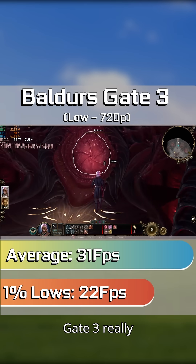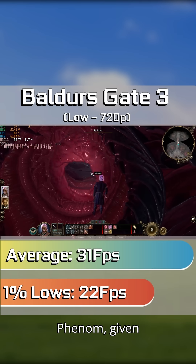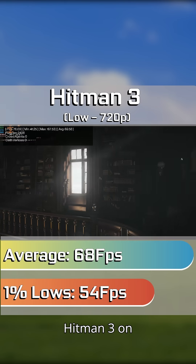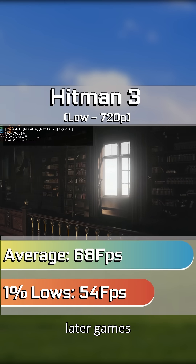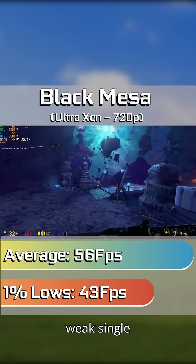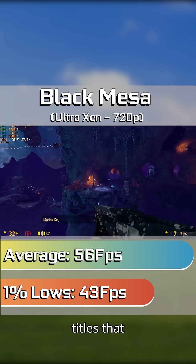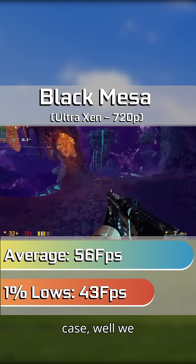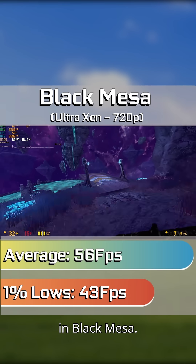Newer titles like Baldur's Gate 3 really did hammer home on the Phenom, giving an experience that was only playable when not much was going on. Hitman 3 on the other hand went on to show that some later games could still return a decent experience, but given its weak single core performance, even later titles that really stress out just one core — well, two cores in this case — we couldn't muster 60 FPS in Black Mesa.